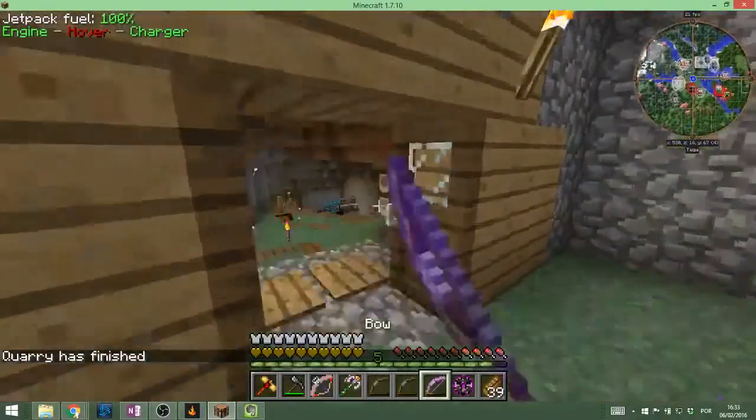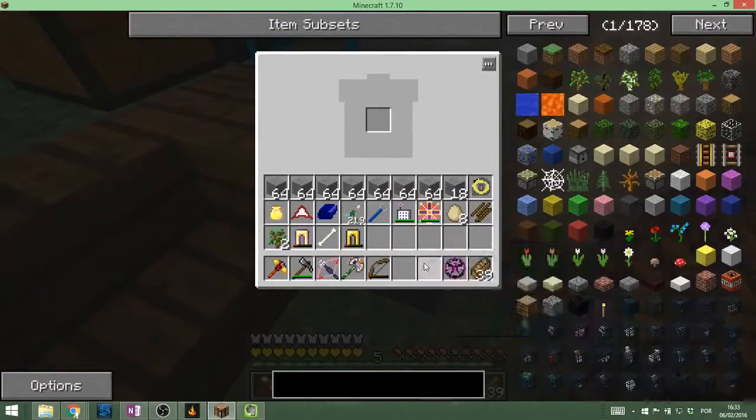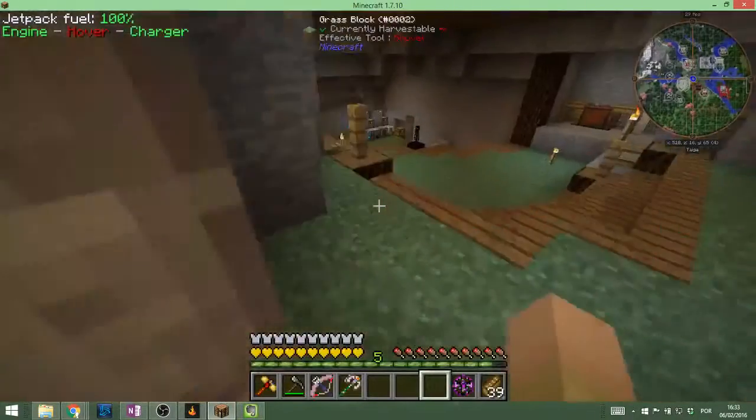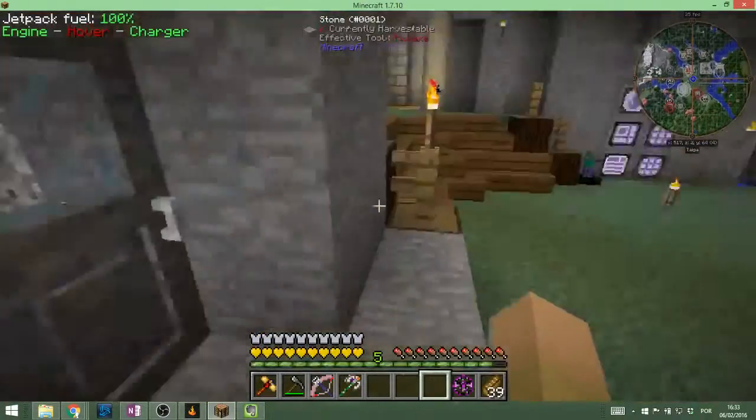Now we kind of want the Elorium, right? For some reason these balls are just floating around there and I never managed to figure out why. This is our Tinker's Construct area — really complex and stuff. Not really.